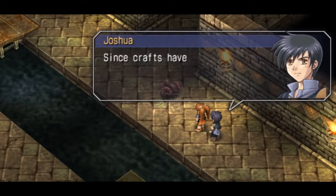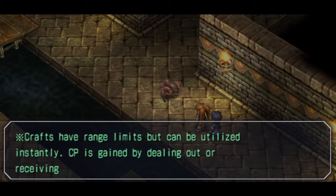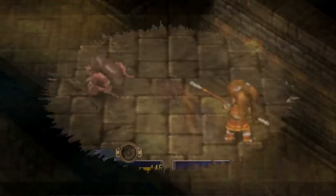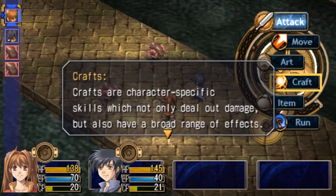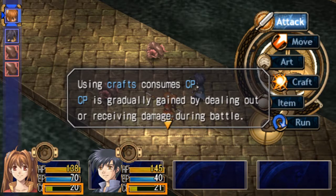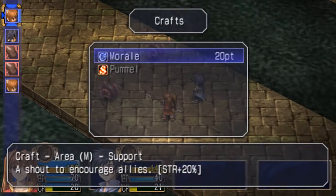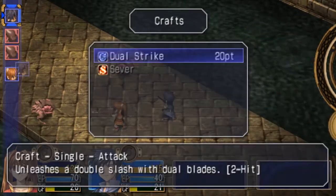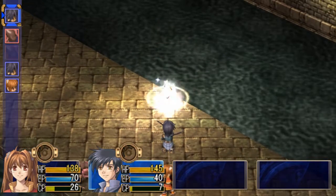Estelle, let's try using crafts this time around. Since crafts have other effects besides just dealing out damage, they're worth a shot — mainly dealing out damage. Crafts have range limits but can be utilised instantly. CP is gained by dealing out or receiving damage during battle. While arts can have any range, crafts do have range, and they're character-specific. Crafts are character-specific skills which not only deal out damage but also have a broad range of effects. Using crafts consumes CP. We're going to use Joshua's craft Dual Strike on this guy — it's not bad, not bad at all.